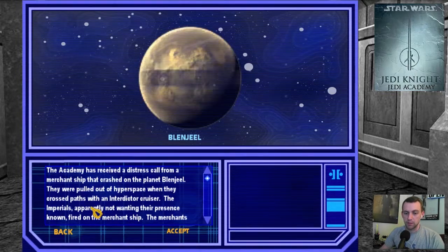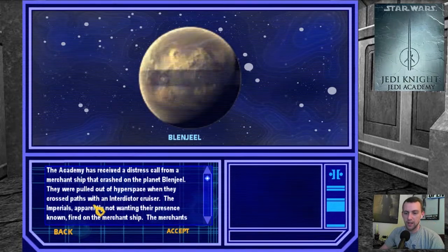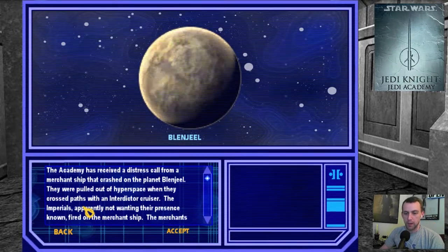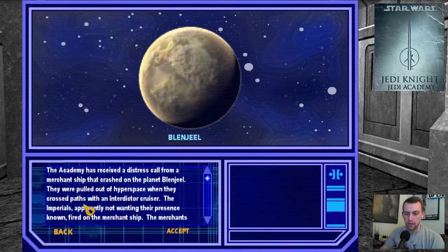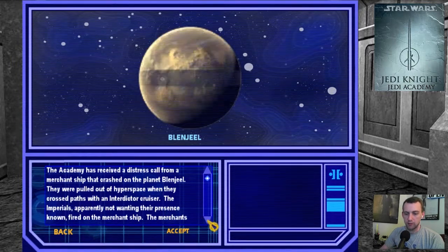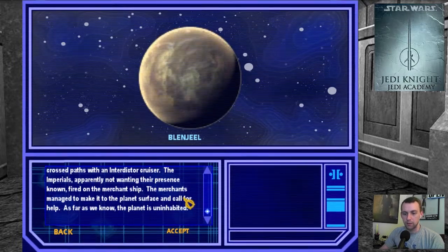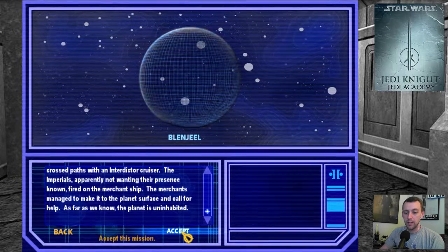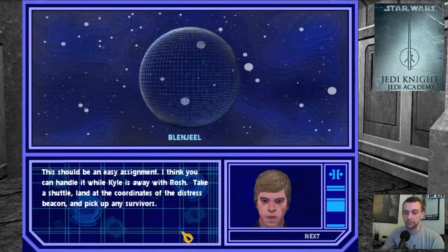The Academy has received a distress call from a merchant ship crashed on the planet Blengeal. They were pulled out of hyperspace when they crossed paths with an interdictor cruiser. The Imperials, apparently not wanting their presence known, fired on the merchant ship. The merchants managed to make it to the planet's surface and call for help. As far as we know, the planet is uninhabited. Yeah right.